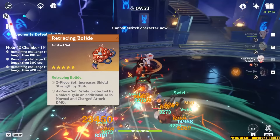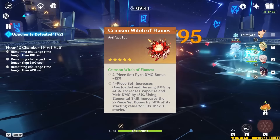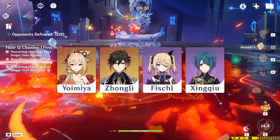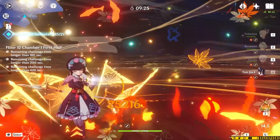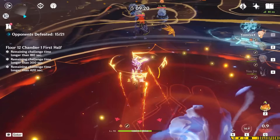It's not a perfect set either though — it's farmed in the same domain as Archaic Petra, which is a set that not a lot of characters want to use. But if comfort of play is something that you really value, this set can be worth it. If you do farm a set of Bolide, you can use her burst whenever and always have the damage bonus and a shield, but its damage is technically less than a Shimanawa set with perfect play, and it will be less resin efficient to go for. You could always go for the 4-piece Crimson Witch set, which buffs both your pyro damage and your pyro reaction damage.